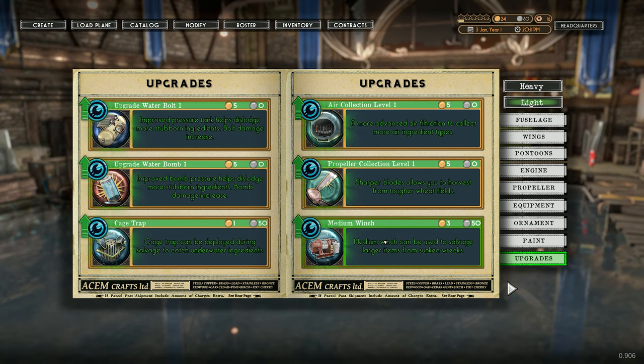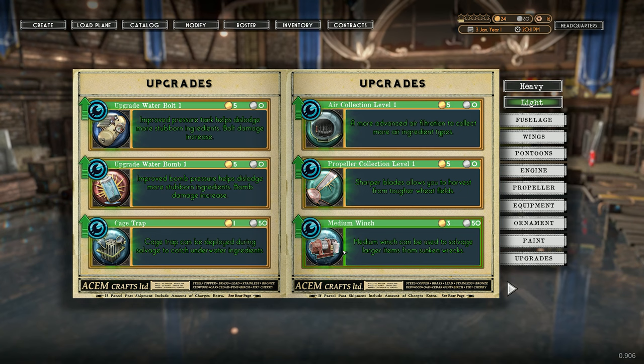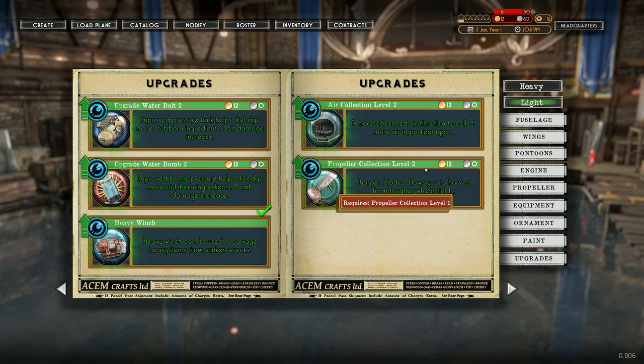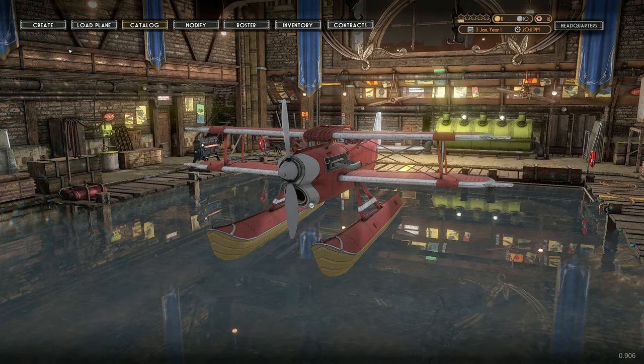The medium winch - those sunken wrecks have just been really quite helpful, there's been gold in them. So I'm thinking that upgrading the winch might be good. It's going to be expensive, it's going to take a lot of my gold, but I think we're going to do it. One click and it's done - your gold goes fast. Heavy winch, there we go.